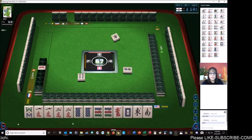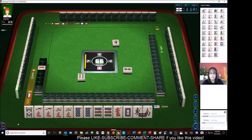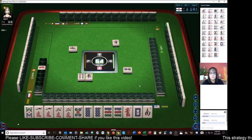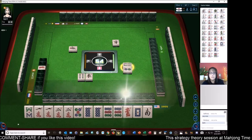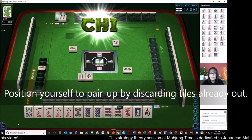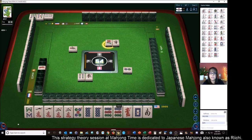All we need in here is a pair. One bamboo. East wind. I'm going to look at what is out and discard accordingly — discard what's out since we're going for Pons. Although if we pair up, maybe we can play Chitoitsu — seven pair. That would be nice.